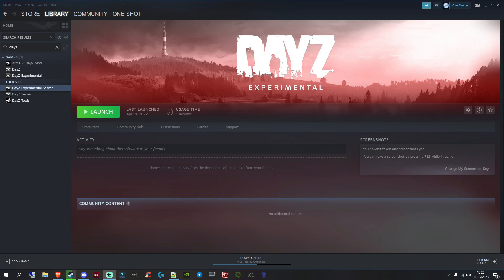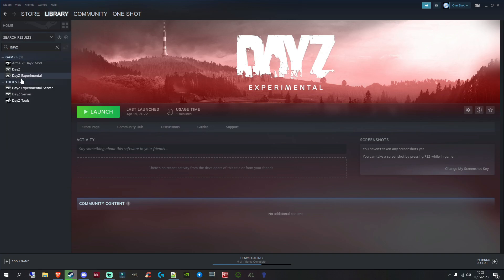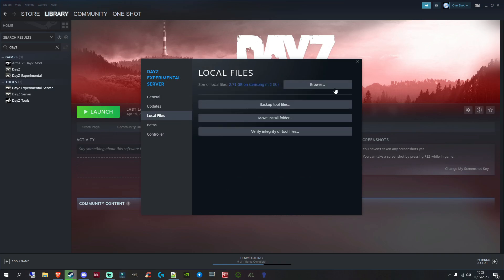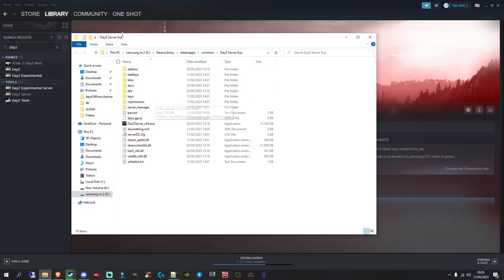There may be a slightly better or easier way of doing this, but I think this way is easy and it took less than 10 minutes. The first thing you want to do is go to Steam and install the DayZ Experimental Server. Go to your library, make sure you have 'Games and Tools' selected — or at least 'Tools' — because it comes under tools. Search for 'DayZ' and you'll find the DayZ Experimental Server. Once installed, right-click, go to Properties, then Local Files, and Browse.